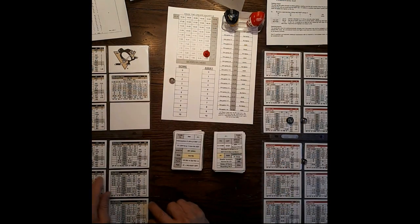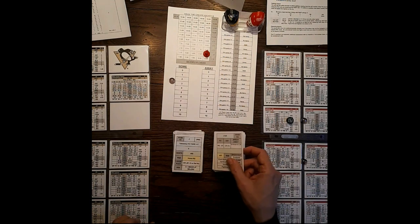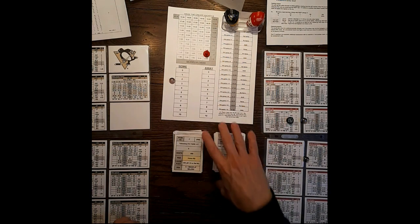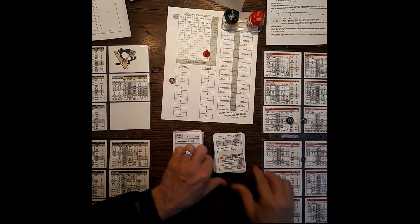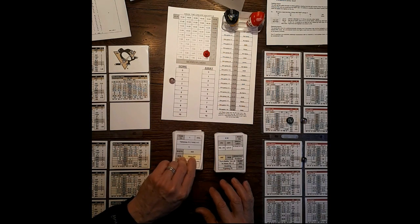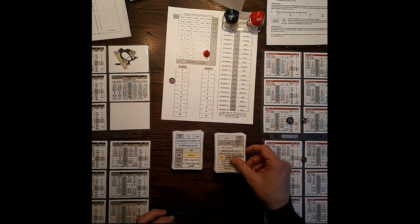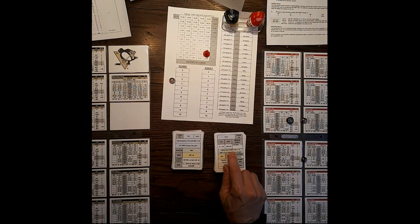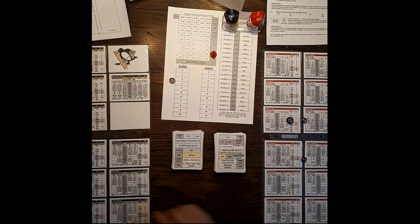Possible interception — defense ratings aren't high enough. Pass to right wing — Holmstrom, SH5. Rebound — very close. Fleury's SH5 goal range is 1 to 21 so it's a pretty good shot by Holmstrom, but Fleury makes the save. Rebound goes to home center — Zetterberg has a rebound, SH5. Wide if defensive left wing is 2 — it's not. Shot is 64, held. Change lines, last two minutes of the period.